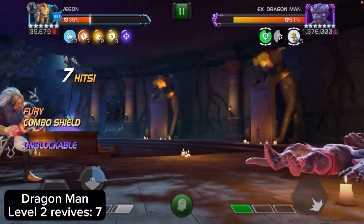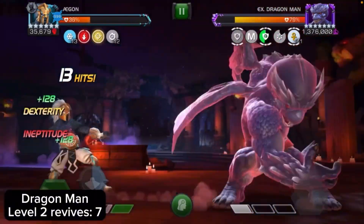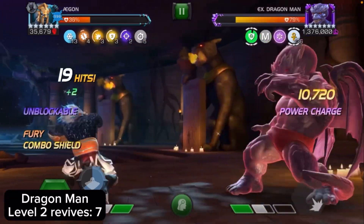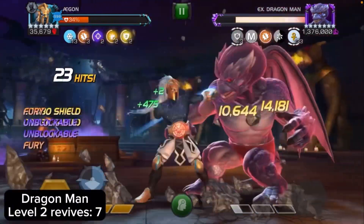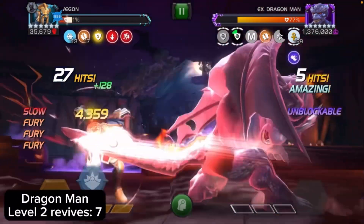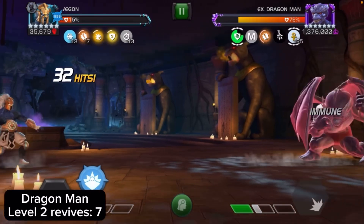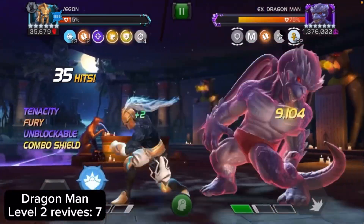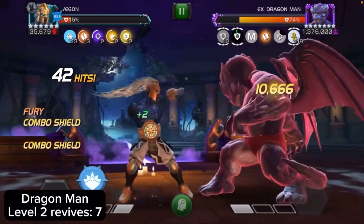For Dragon Man I used seven level 2 revives. This fight is easy if you let him throw his specials — that'll get rid of his power gain. He is stun immune. If you're using Agon, you could throw the SP3 to stun him, but if he has that green icon activating, throwing your SP3 won't stun him. Every five crits you do he gets a stun icon, and after the fifth one he becomes stun immune. Right here he had the green icon activated and my SP3 reset it for him — so he didn't get stunned. Keep that in mind.